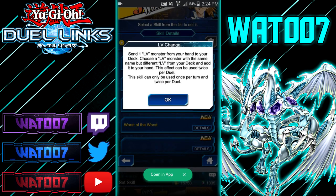Level Change: send one Level monster from your hand to your deck, then choose a monster with the same name but a different level from your deck and add it to your hand. This effect can be used twice per duel, once per turn. It's surprising they added a Level skill, but it actually helps out with bricking with Level monsters and I think it'll be useful.